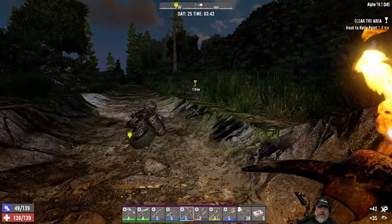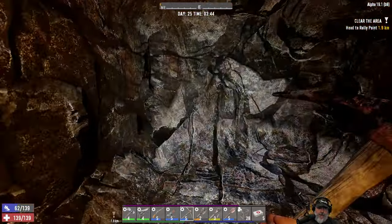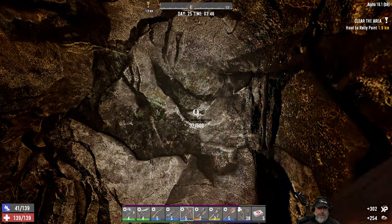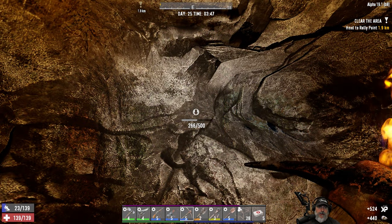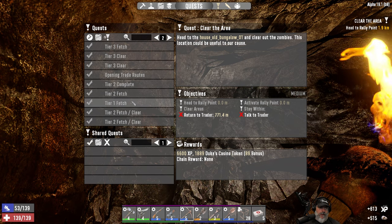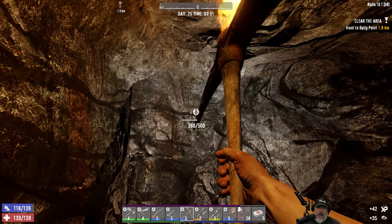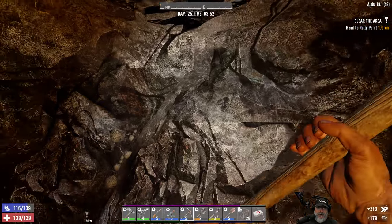When six o'clock in the morning rolls around, we're going to stop and do a turn-in at Trader Bob, not too far away from here. We've been having a lot of fun on the normal let's play series, continuing to work on the quest — I think we're somewhere around halfway through tier three. We are exactly halfway, and when we turn in six we'll be a little over halfway through tier three, which is pretty good. The higher up we move in those tiers, the better the rewards.